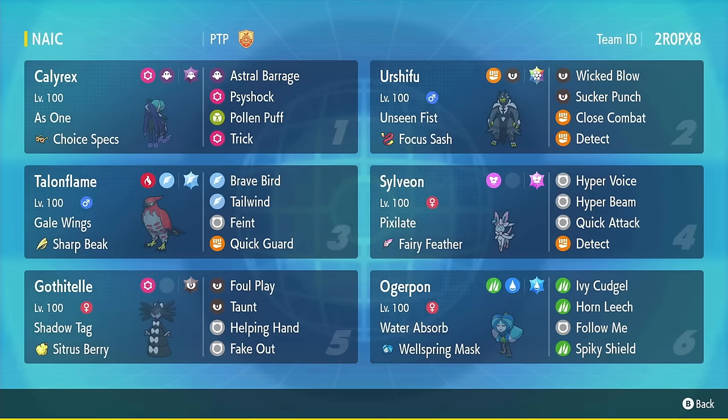We've got Choice Specs Terra Ghost Calyrex with Astral Barrage. We've got Fairy Feather Terra Fairy Sylveon with Hyper Beam — I promise I'm not gonna quit until I use Hyper Beam at least once. We've got Talonflame, which is a cool pick for speed control. It's got Quick Guard, which can block priority moves from finishing off your Calyrex and block Fake Out from taking out your Sylveon. It's got Feint, which because we rely on a lot of spread damage, is good for breaking Wide Guards — so you can Feint through their Wide Guard and then throw Astral Barrage or Hyper Voice.